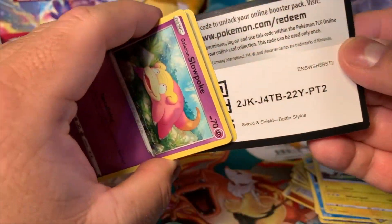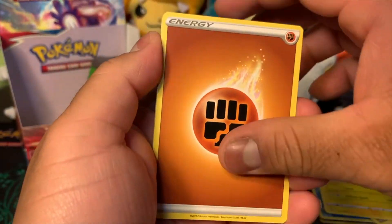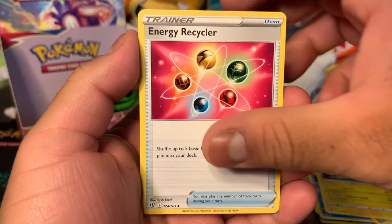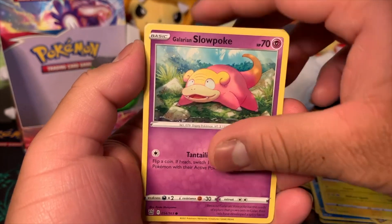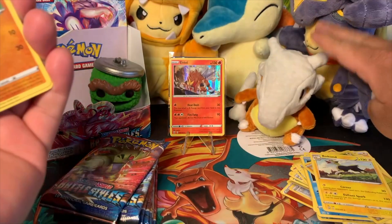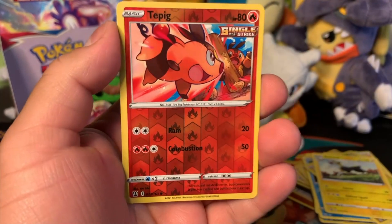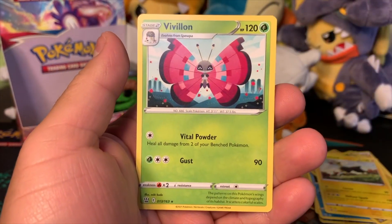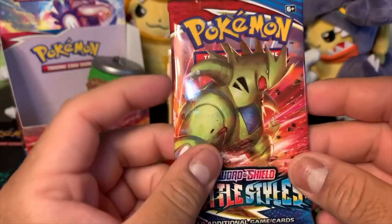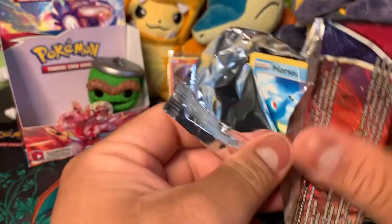We got Fighting Energy, Croagunk, Grumpig, Energy Recycler, Galarian Slowpoke, Full Mantis, Remoraid Rapid Strike, Cubone, another Cubone — thank you for appearing — Ponyta, Tepig reverse hollow, pretty cool. And we got Villion, which I don't have yet — so that's a good one. I'll be adding that Villion to our finder collection.